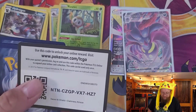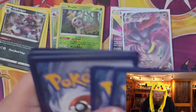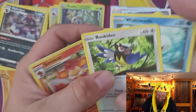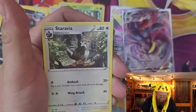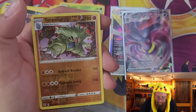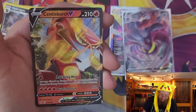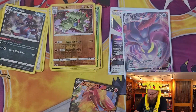Looks like we got two more packs of Darkness Ablaze. Code card, and we have Teddiursa, Rookidee, Torchic, Wishiwashi — wait a minute — yep, two Rookidees. Simisear, Lunatone, Staravia, reverse holo Tyranitar, which is in fact a rare, finding my Darkness Ablaze stack — there we go — and a Centiskorch for a regular rare.